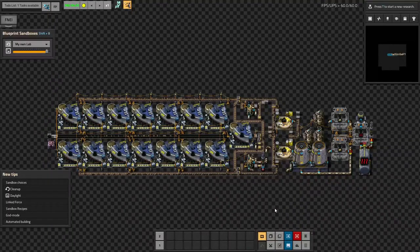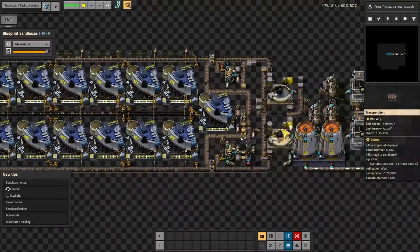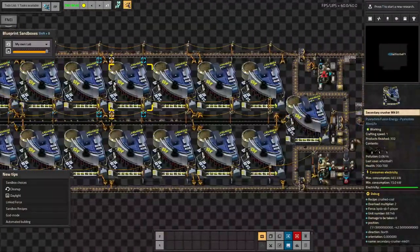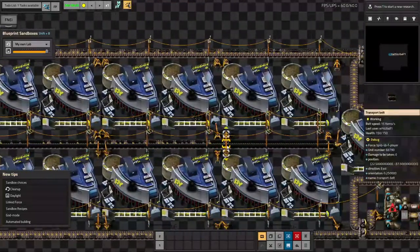Greetings, I'm JonSpirit, I am a god, and welcome to Modded Factorio Super Shorts. I am using the lovely Blueprint Sandboxes to figure out a coal processing system that can deal with all the byproducts. You can see I have the classic 15 secondary crushers here that use up a whole wealth of coal.